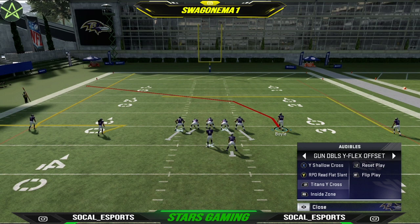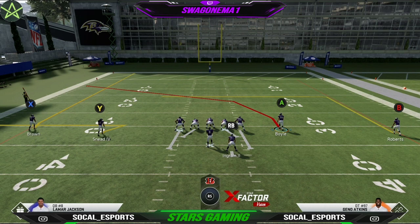Tight End Wide Cross is important because the dig — the underneath route — gives you just an opportunity to get the ball out quick with an easy route concept. You have this crossing route with the tight end and then the backside dig. Against anything type of Cover 2, you can hit that underneath route and go ahead and hit Y.